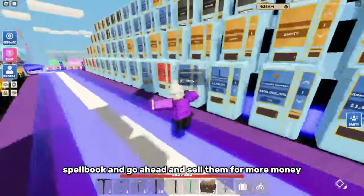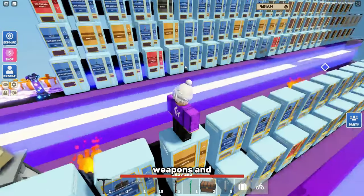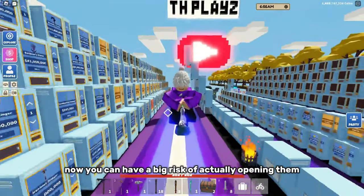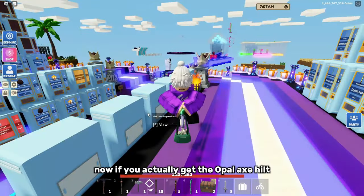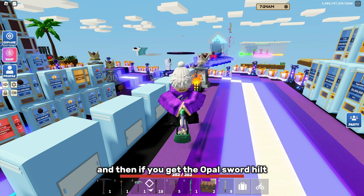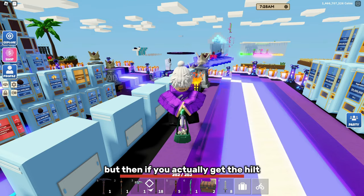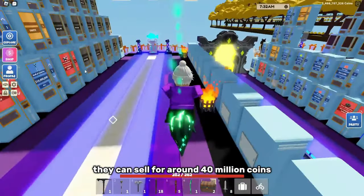With those pages you can craft a spell book and sell those for more money. Killing all the other bosses also gives you items to craft weapons. Now, opening the eggs does have risk, but you can double your profits. If you get the opal axe hilt it sells for around 11 million coins, the opal pickaxe hilt for around 20 million coins, and the opal sword hilt for around 12 to 13 million coins.